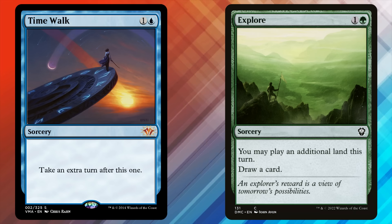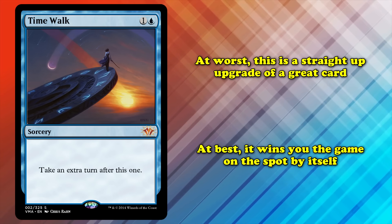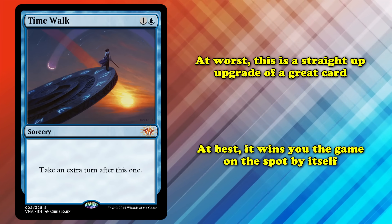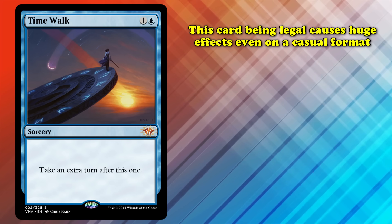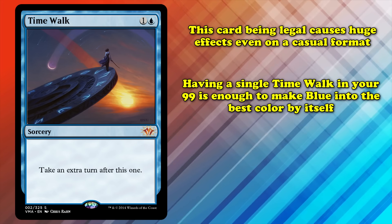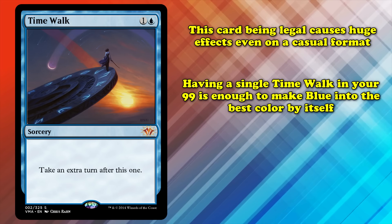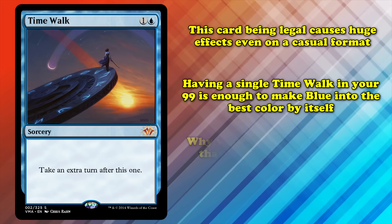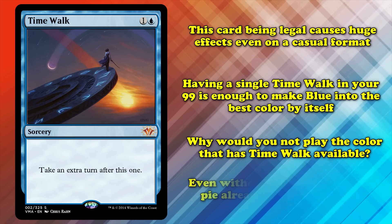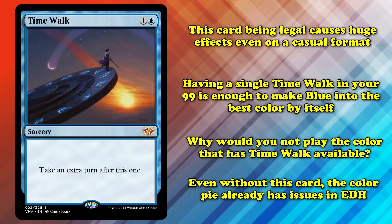However, it also untaps your other lands afterwards, letting you do even more on that turn. At worst, Time Walk is a better version of an already very playable card. In the best case scenario, the card can literally win you the game, as an extra turn is one of the best effects in all of Magic. All of this is to say that Time Walk is one of the most broken cards Wizards has ever printed. In a casual format like Commander, it causes a different kind of problem — Time Walk is powerful enough that it makes playing blue noticeably better than the other colors. And while this effect is dampened by being a 99-card singleton format, it's still noticeable, and Commander already has issues with color balance that Wizards is trying to hammer out.